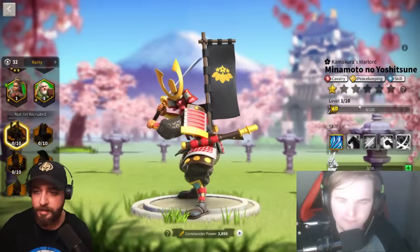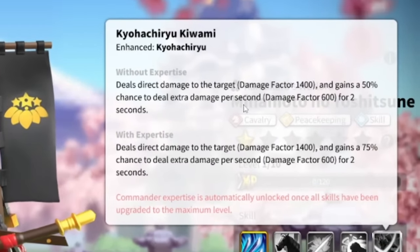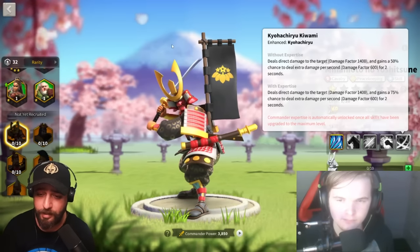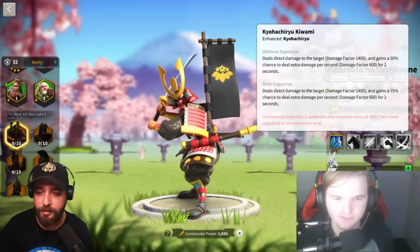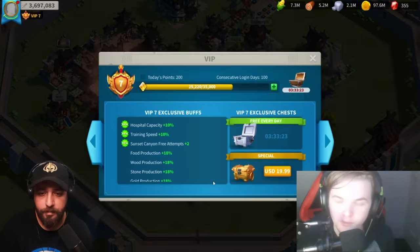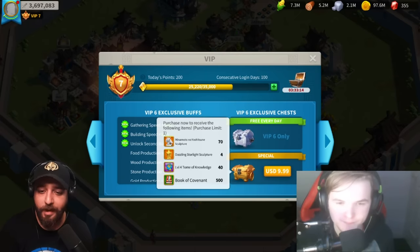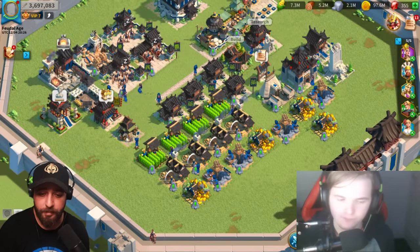Another question about Minamoto: his expertise doesn't increase his damage — it only bumps the trigger chance from 50% to 75%, so just an extra 25% chance. Obviously if you're a high spender you'll max him. But if you're a low to mid spender, would you go for max Minamoto? If I was a low spender, I would not expertise Minamoto — I'd go 5-5-1-1. The main two skill buffs on Minamoto are all you need to do well in the field.